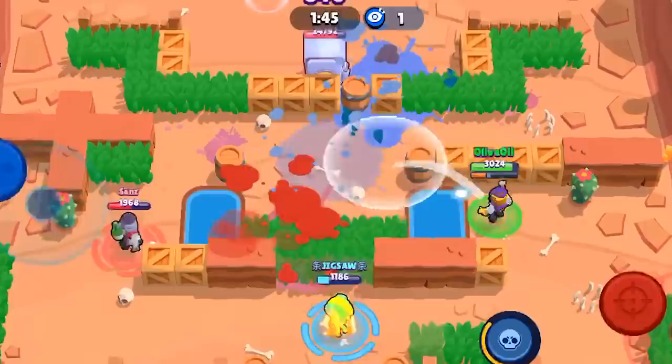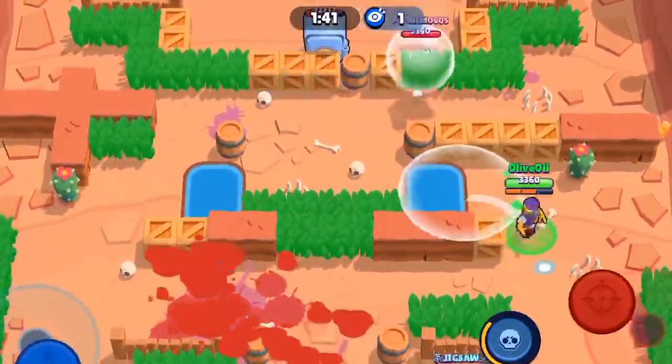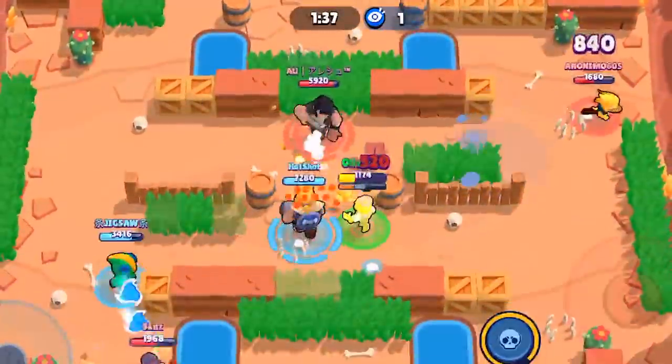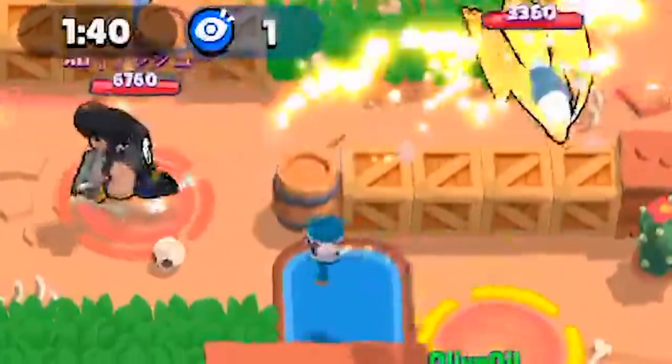Always be aware of who you're battling against and what their specials are. In this case we've got a Crow, but sometimes you've got a Primo where their super can jump all over the map, across barriers, behind walls, and they're just gonna straight-up assault you. You're not safe from these jumping brawlers, so always be aware of their yellow super ring and start backing off.